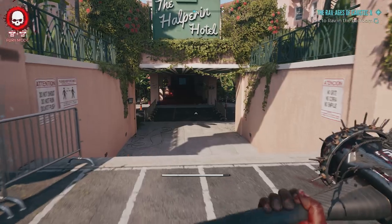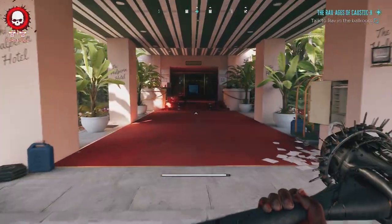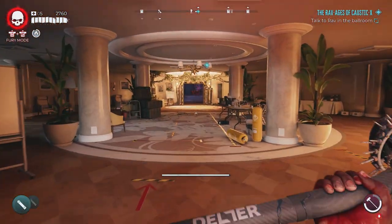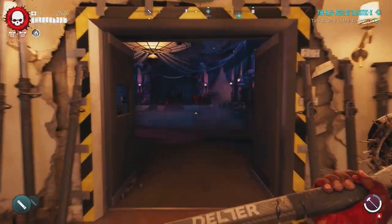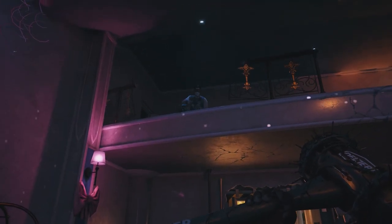Initially the Ravages of Caustic X Side Quest will be started during the main story when you talk to Hannah in Monarch Studios as you're trying to track down Michael. You then need to progress a little way further through the game where you can return to the Halperin Hotel and have a chat with Rav, who will basically familiarize you with the efficiency of Caustic X against the undead.